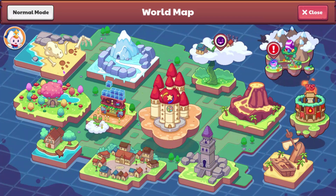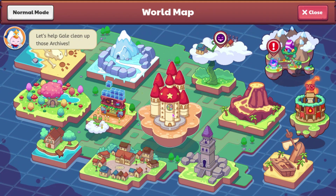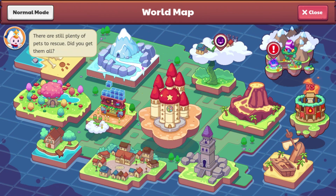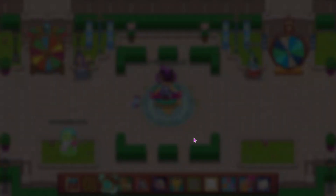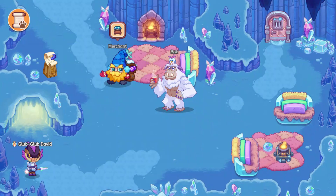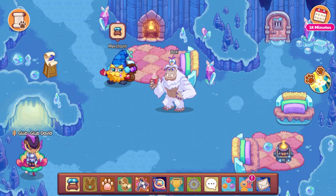So we all know that both Firefly Forest and the Academy have gotten art updates along with Lamplight Town, but today Shiver Chill Mountain just got its art update, so let's go ahead and see what it looks like in here. I've only seen the main area, which looks like this. I've not seen anything else.